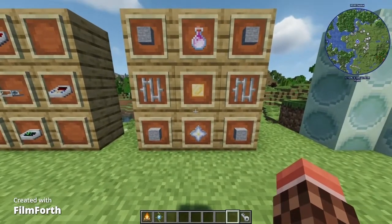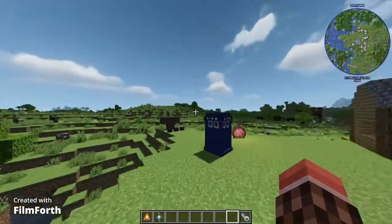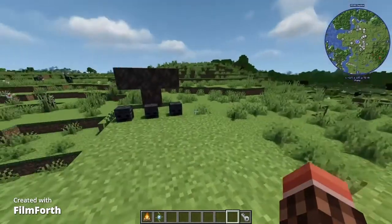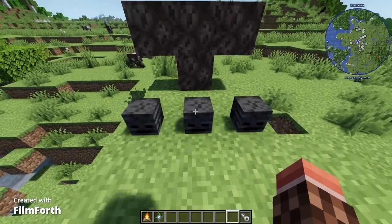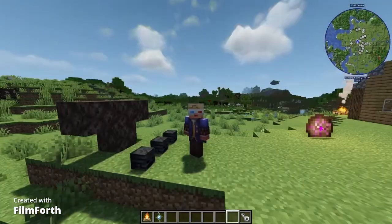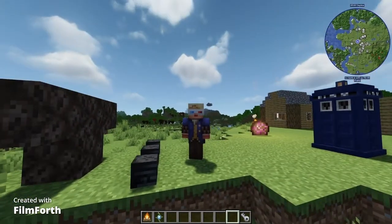The nether star, which is also very hard to get, requires you to kill the wither, which is another boss in Minecraft apart from the ender dragon. The wither requires a T-shape of soul sand with three wither skeleton heads on top. You get the wither skeleton heads by, of course, killing wither skeletons in a nether fortress.